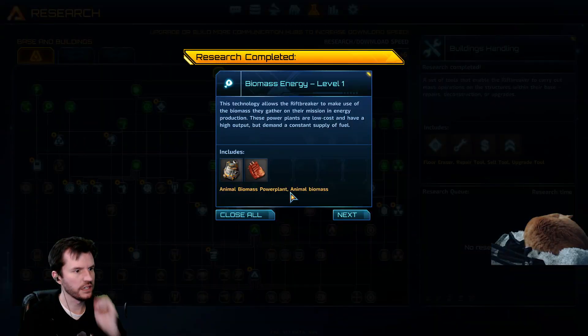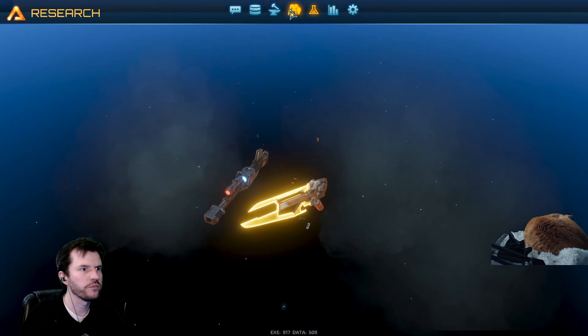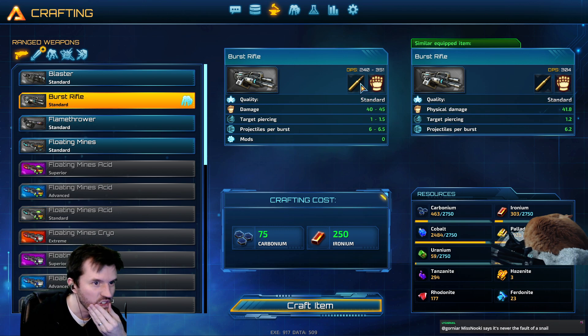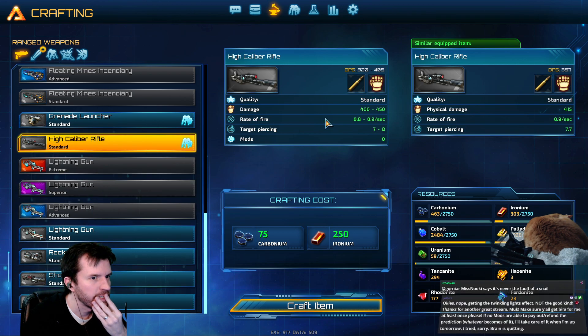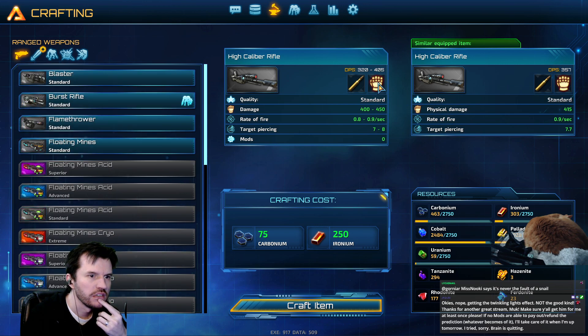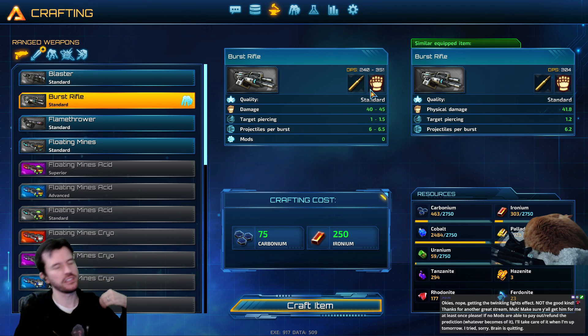I want to check something. Where's the damage types? So the burst rifle uses that kind of bullet — high caliber — and high caliber uses the same bullet, but it's considered area damage. They're both considered the same damage type. That's so weird.